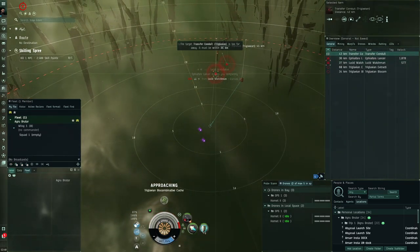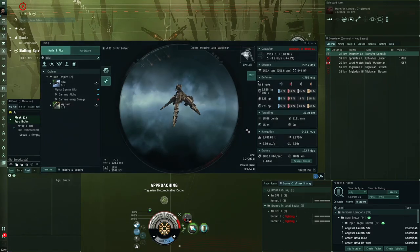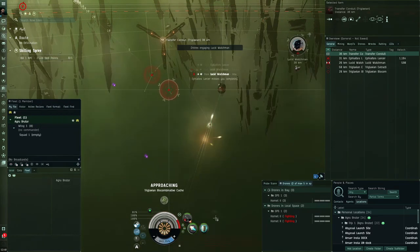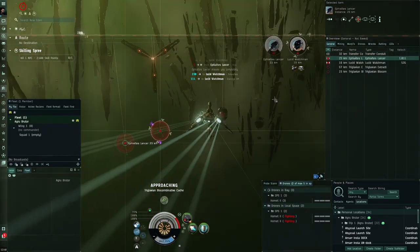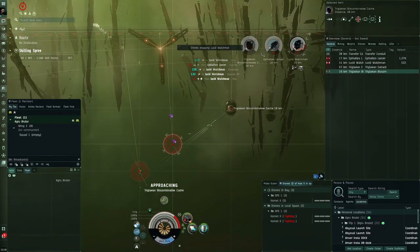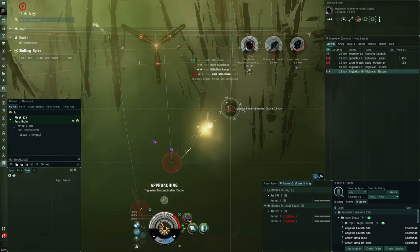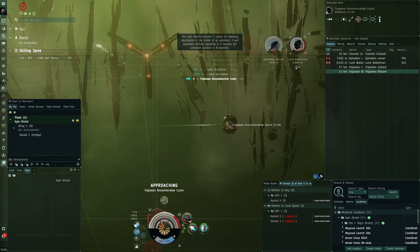You can see we're taking a bit of damage but it's fine. The shield booster is not meant to be activated all the time — just activate it when you need it. We're not cap stable with it, but we can always just activate it. I'm always going for the Lucid Watchman first because he does a bit of damage. Move towards the Bioadaptive Cache and pop one of these to get some loot.